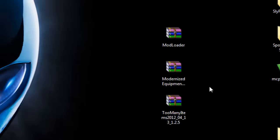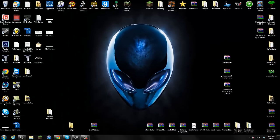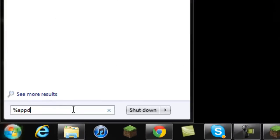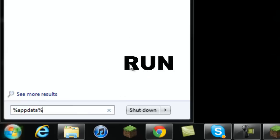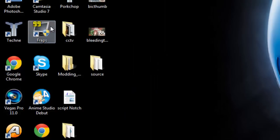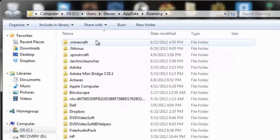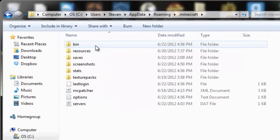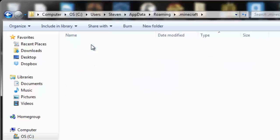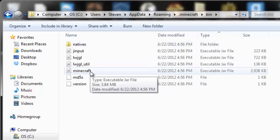Let's go ahead and install this mod. Go to Start, search for Run, type in %appdata% — for Windows XP users, go to Run and type %appdata%. It should take you to the roaming folder. Click on the roaming folder and you should see .minecraft at the very top. Go into your .minecraft folder and you'll see bin, resources, saves, and everything else. Go into your bin folder.